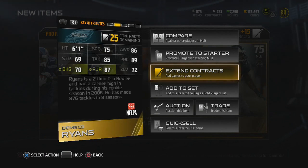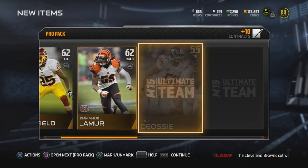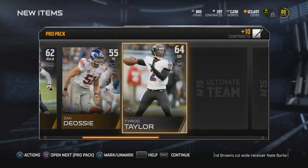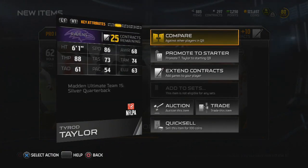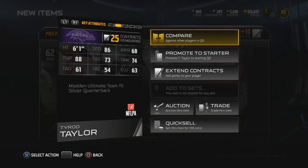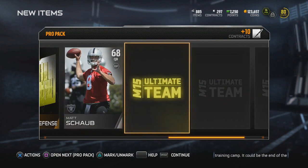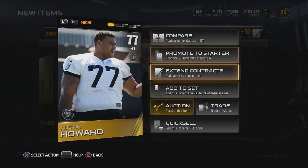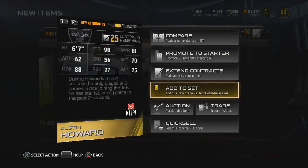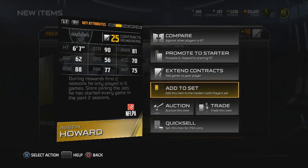If this were my first day I'd probably plug Miko Ryans in, but I have the two Penn State beast linebackers so there's no room for him — probably going to sell him. Check this out: Tyrod Taylor, 86 speed, which is kind of fair. Then Austin Howard — 88 run block, 77 pass block, 75 impact block, 90 strength. I don't think he's going to play for me.